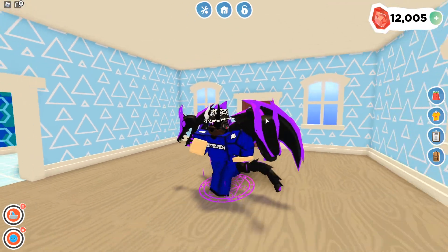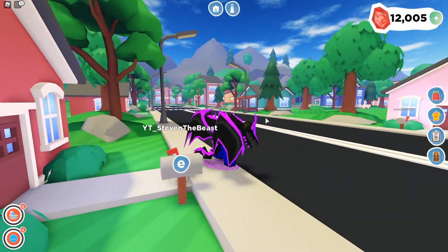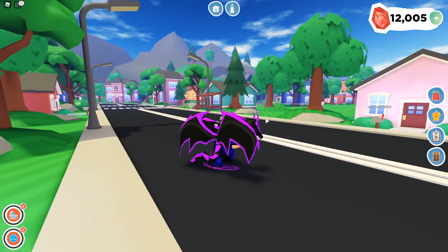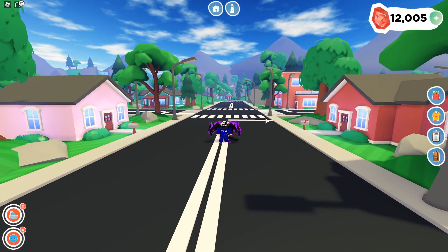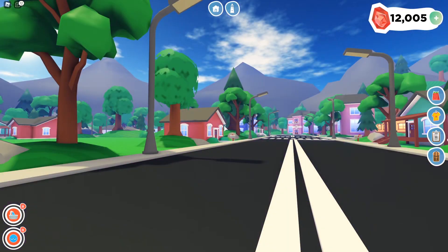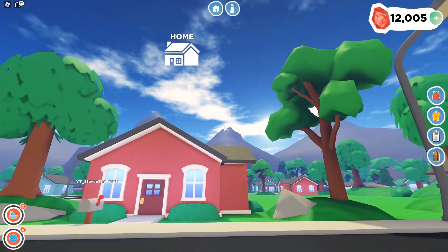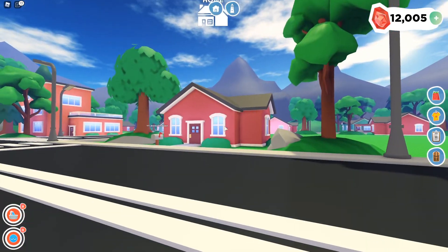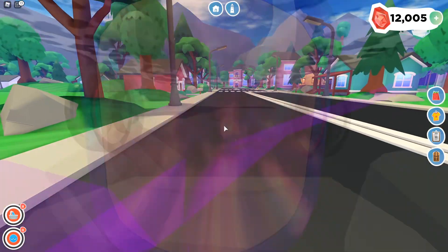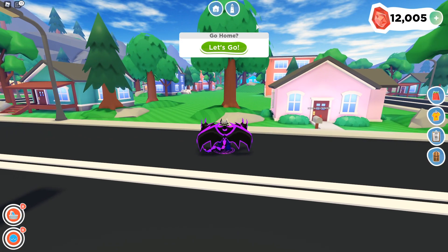So this is pretty much the home area where you spawn — this is your home. Let's leave the house real quick and see. Yo, this game looks very nice! Oh my goodness, look at the view — this game looks absolutely amazing. So at the house there's a symbol above the building that indicates your house right here. The game is pretty cool and they've got two icons here.